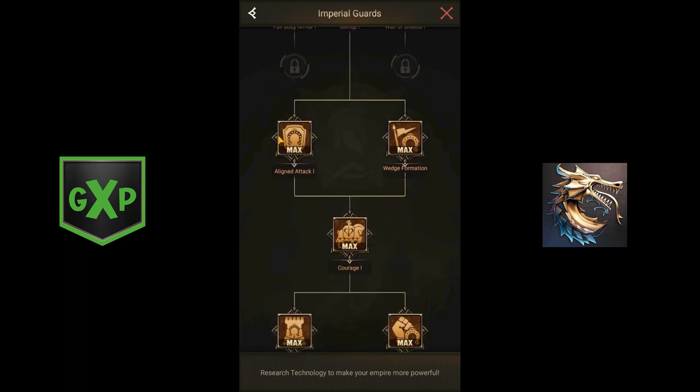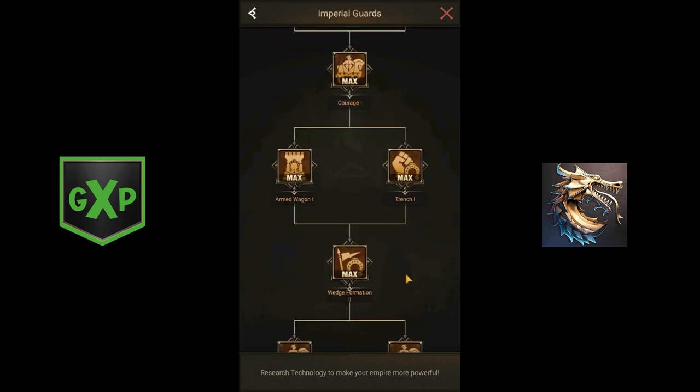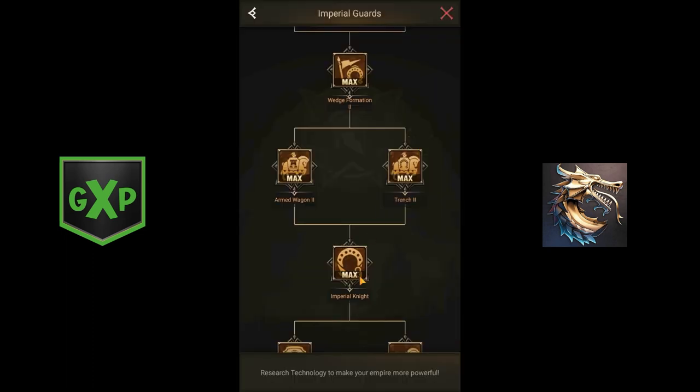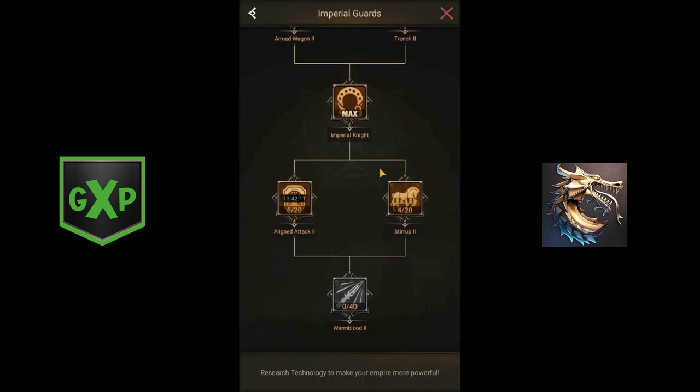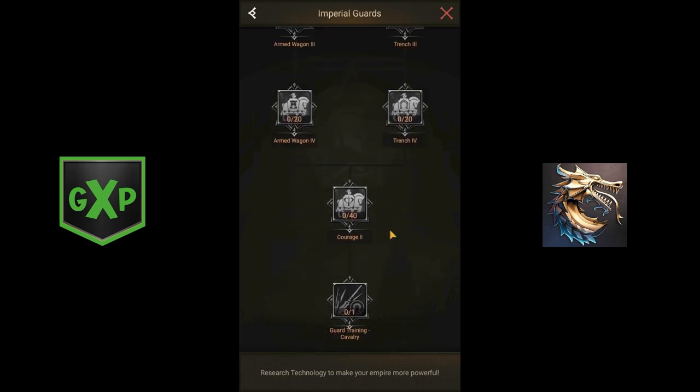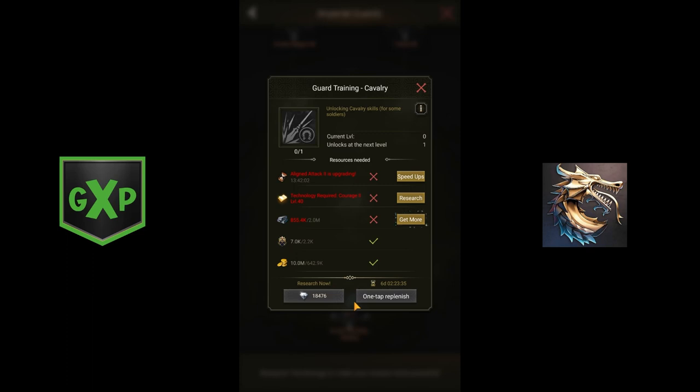But I had to complete seven complete technology nodes in order to unlock the Imperial Knights. Once you unlock them, you have several other technologies that increase their capability, getting down to unlocking the Cav skills. The entire tree needs to be completed in order for you to get maximum T-10 with Cav skill troops.